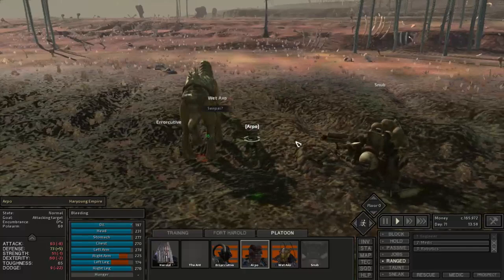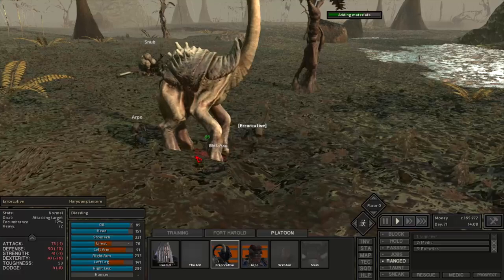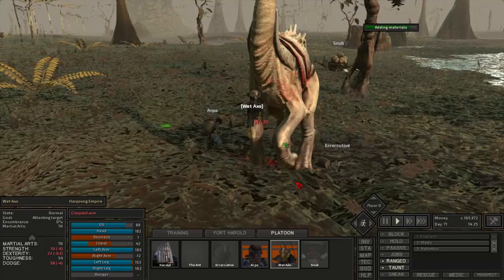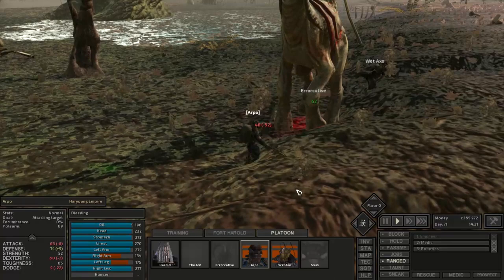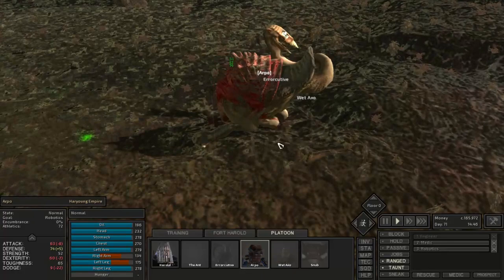Snub started having seizures and Wet Axo was the first to fall, leaving Arpo and Erocative to fight the beak thing. I had no idea if they could beat him — even with training they were outmatched — but Arpo had quite a bit of health and defense, so I tried to have Erocative and Wet Axo distract it while Arpo blocked. After going lower and lower in health, with one spinning fist kick the babaka thing fell. I made sure to grab the meat and put it back just to confirm it was dead.